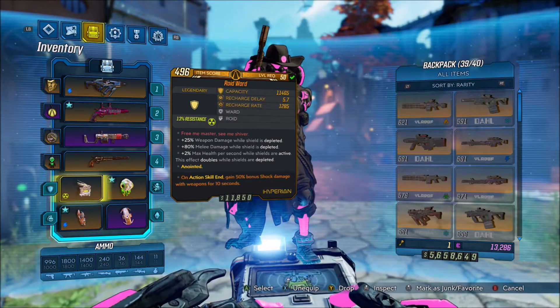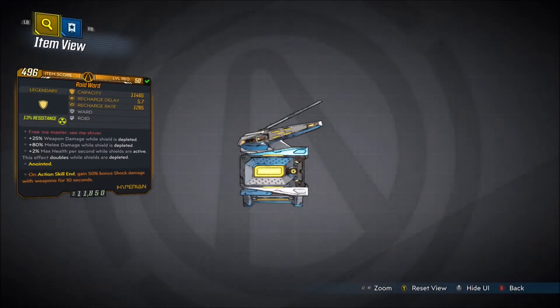Alright, welcome back everyone. It's me here, and in this video we're back with another Borderlands 3 legendary gear guide, and this one will be showing you guys how to get the Ward, which is a legendary Hyperion shield.